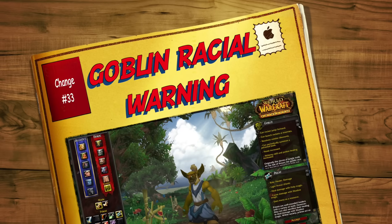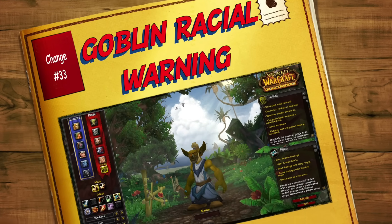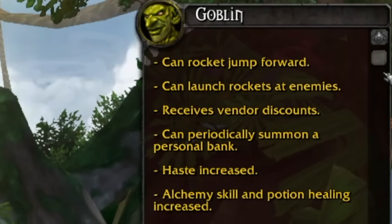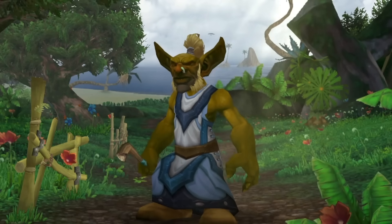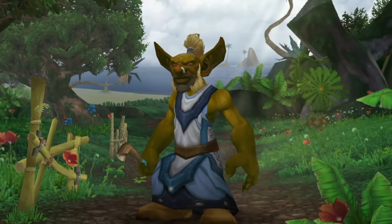Coming in at number thirty-three is actually a change that happened during Cataclysm. If you were thinking it was a good idea to go Goblin to make the Vial of the Sands or the Engineering Helicopters — probably thinking you could use the racial Best Deals Anywhere to get the vendorable mats cheaper — don't. You only get the discount on faction-specific vendors. Back in the day, people would have a Goblin to buy these things and make the mounts cheaper than anybody else for a higher profit margin. You can't do that anymore.